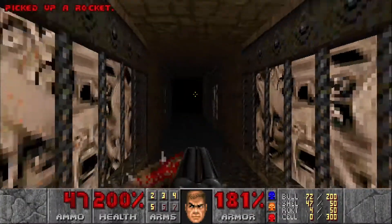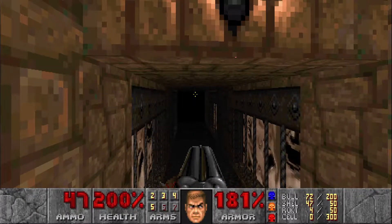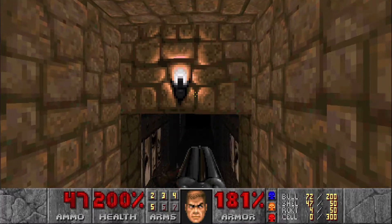Head down here. What you want to do is run all the way to the end of this hallway and stay there, because two crushers are gonna activate behind you. They're slow-moving but they will kill you, so just run to the end.